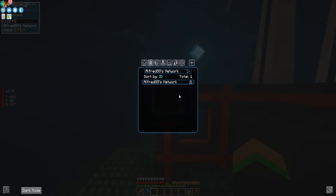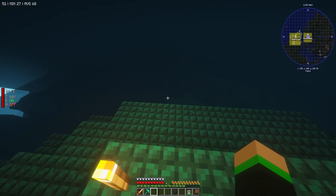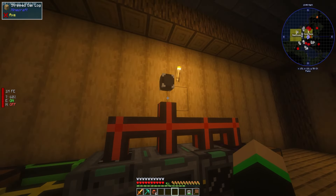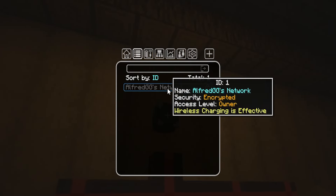With our first network created, we can now create Flux Points to tap into that wireless power. Head over to where you want to use that power and place the Flux Point. In the Network Selection tab at the top, select your new network that we just created.